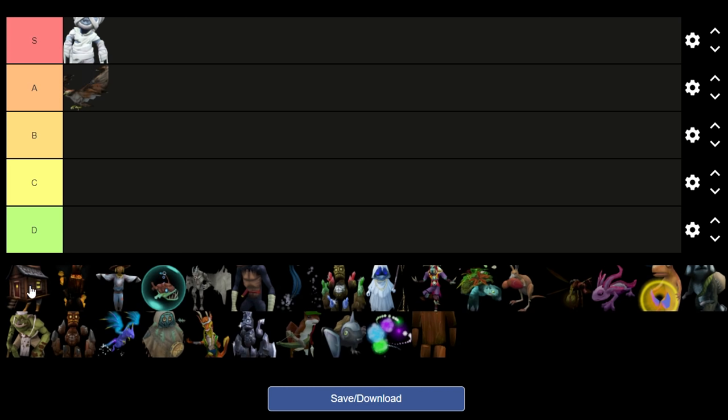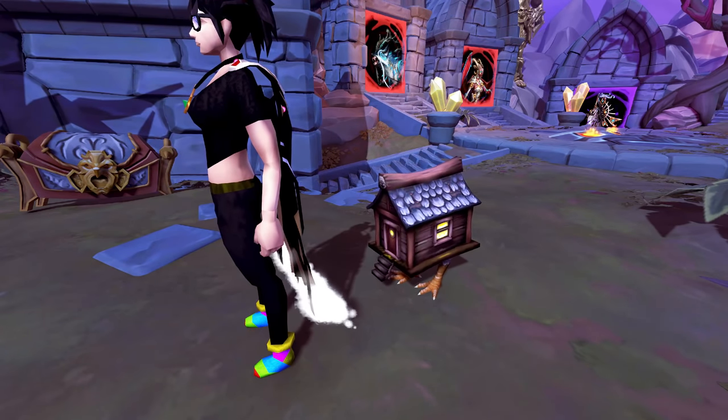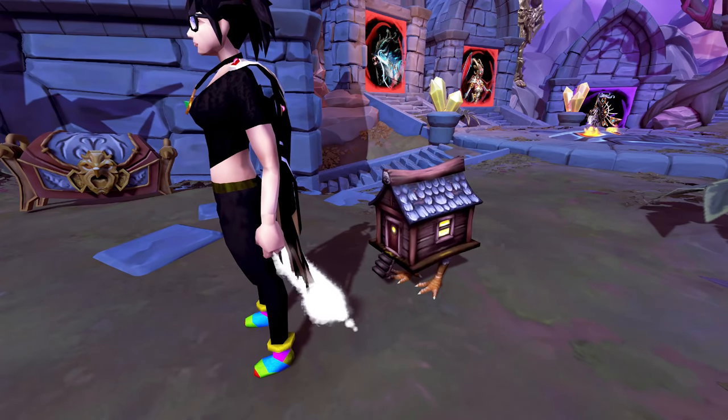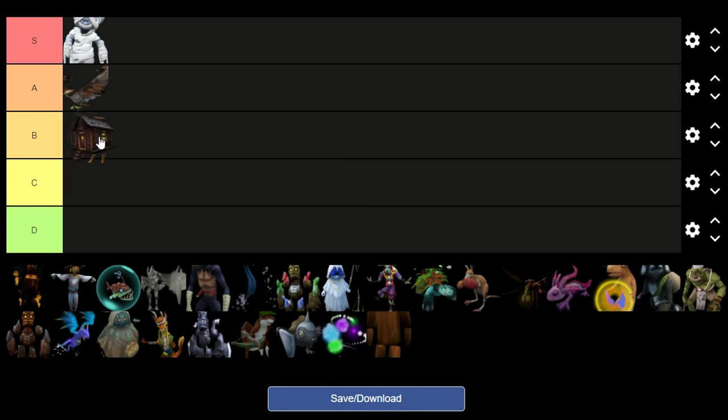Baba Yaga's house, the construction pet. Honestly it's a really cool-looking pet, but I don't think the pet is amazing, if that makes sense. There's nothing quite like it really — it's just a small version of Baba Yaga's house. I'm going to go ahead and put it in B tier. I'm pretty neutral about this pet.